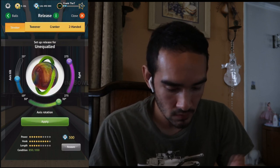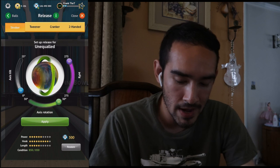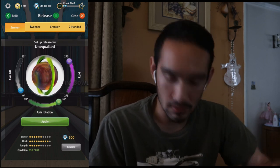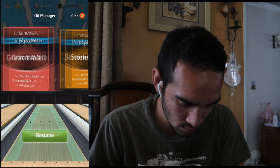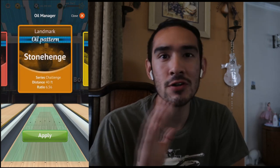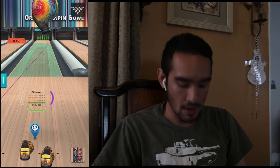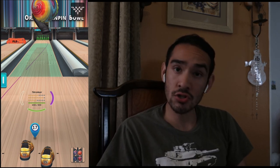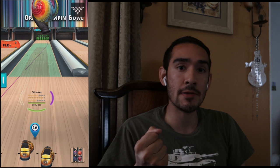We're gonna try the stroker style and see how it reacts — reps to the max, axis rotation to the max, and axis tilt to the minimal which is zero. For the oil pattern, let's go to our default, the Stonehenge. You love that pattern — it allows for all styles to play without any kind of problem. So here we go: the Stonehenge pattern, the Unequaled on the stroker style. Let's see how much it hooks going by the length and the power.